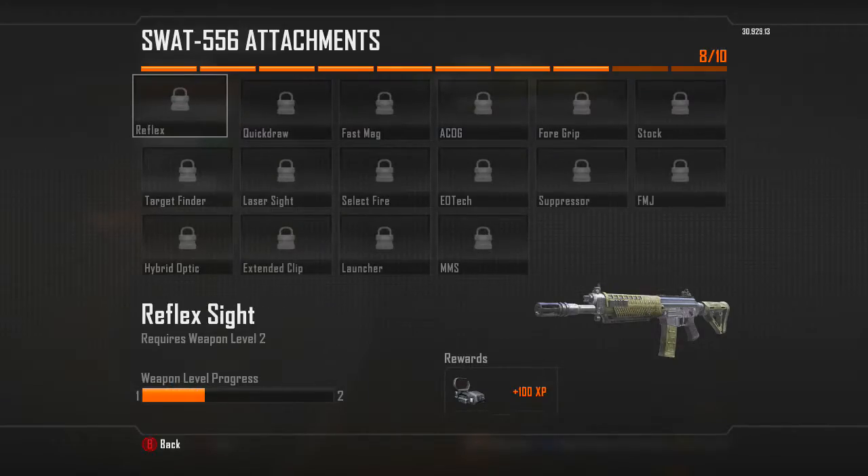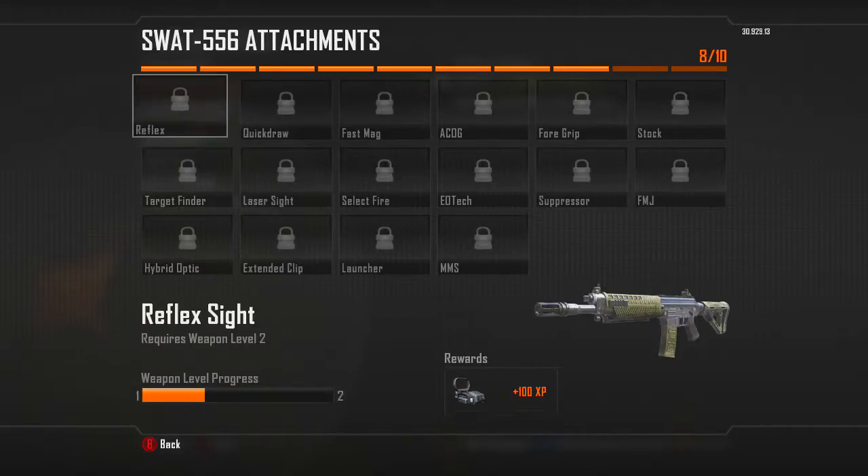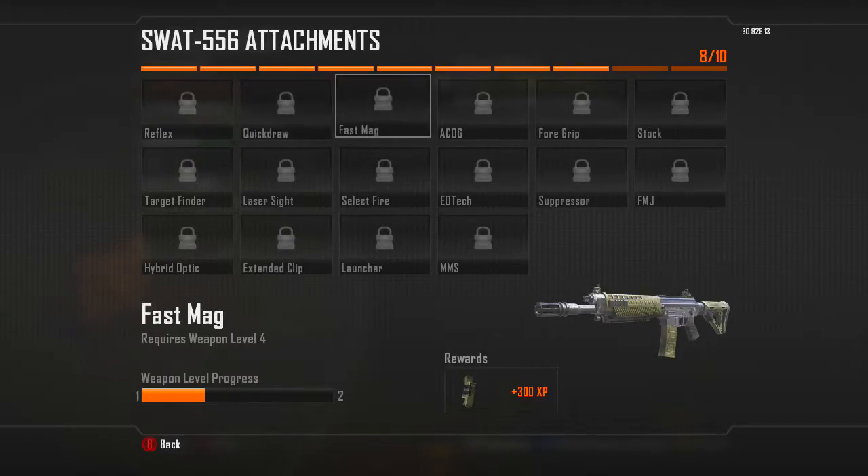The attachments I would recommend are quick draw, because this gun's iron sight isn't that great — well, it's decent if it was a fully auto gun, but it's not. So I recommend reflex and probably fast mag or quick draw.